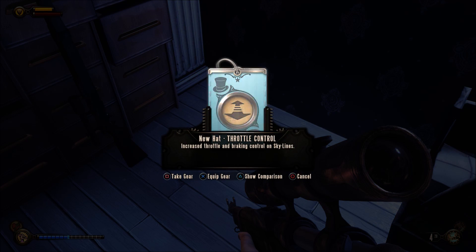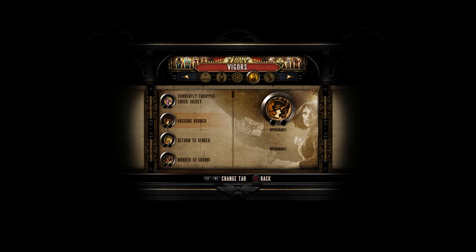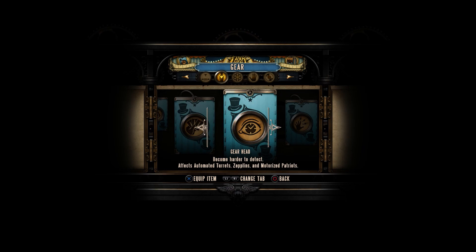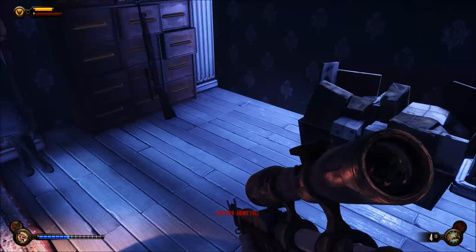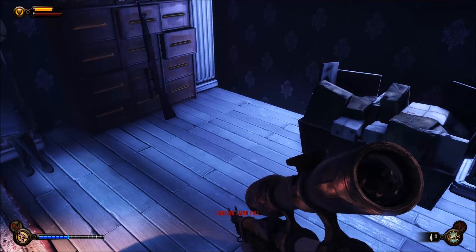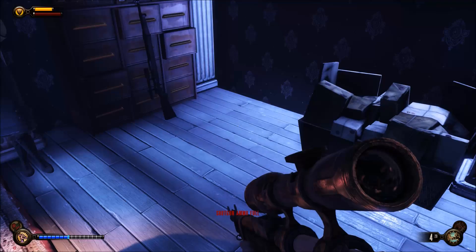The gift is here again — we've already grabbed it and we've now got Throttle Control. If we look at our collection of gear: we got Electric Touch last time — 50% chance that a melee target is stunned, victim is vulnerable for three seconds — and we also got Throttle Control. Both are still in our inventory. You can farm this piece of gear as much as you like, and since you can't get duplicates, the more you do it the better your chances of getting the particular pieces you want — like Winter Shield, which is awesome.